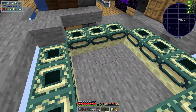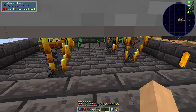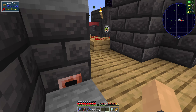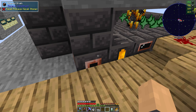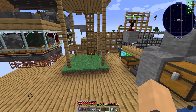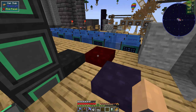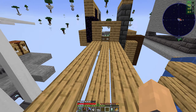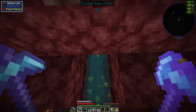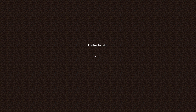Now I just need the eyes of ender. I'm going to need to get some blaze powder — maybe I'll just go to the nether and get it. So that's all of the ender pearls I need. I'll just head home and get my fire resistance potions for fighting blazes.